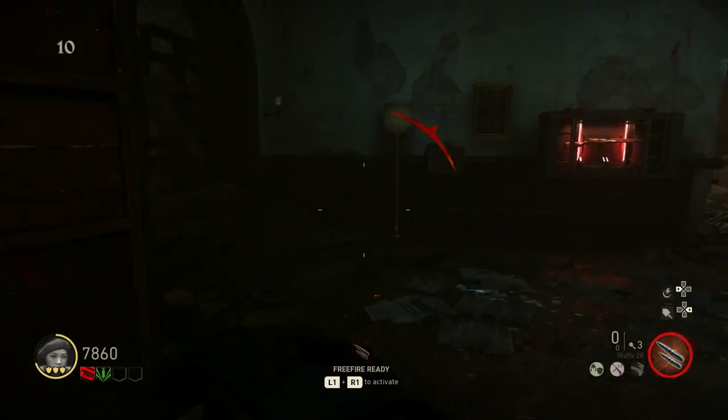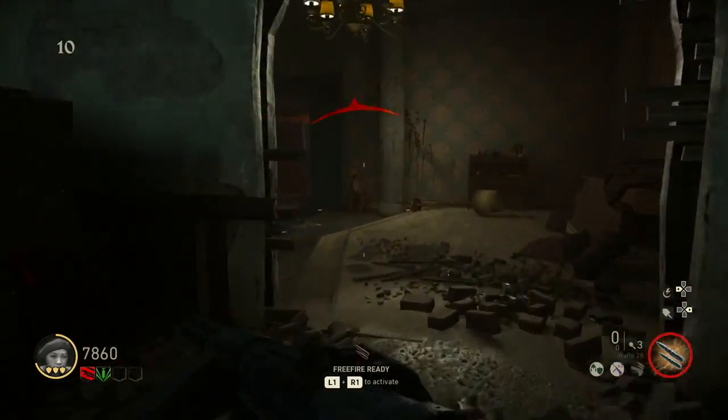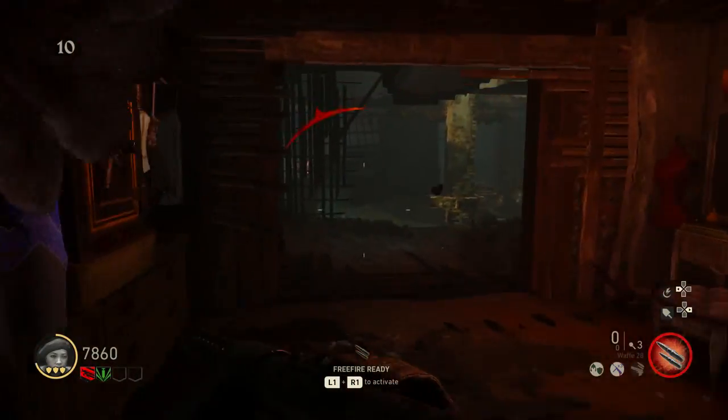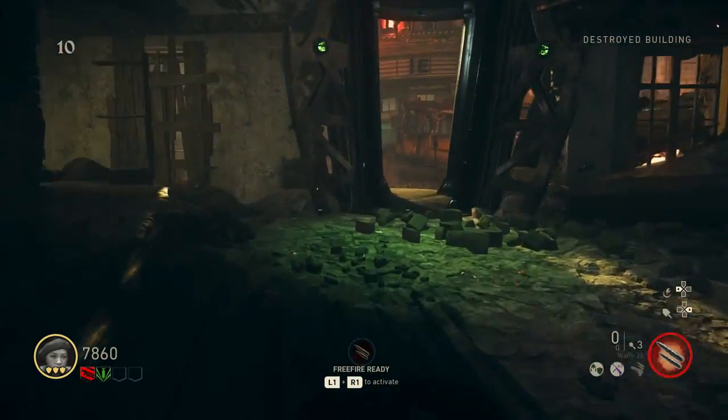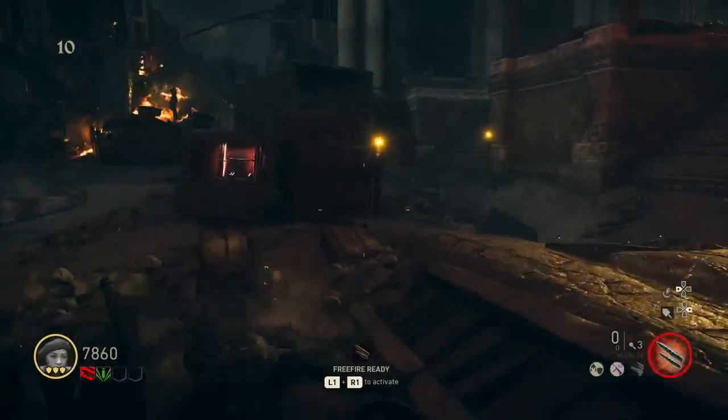Let's go up here — got an SVT-40. And then you're right back to this little room. That was the destroyed building. So let's go back to the main street.